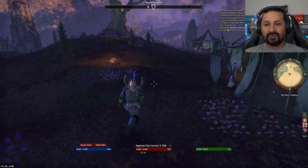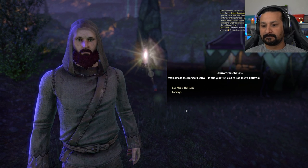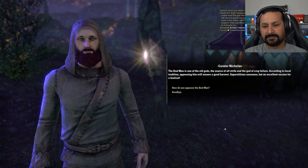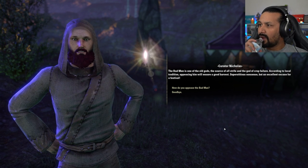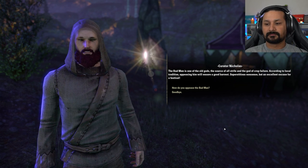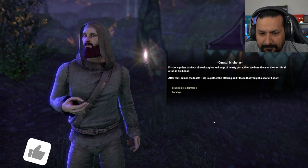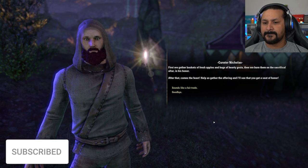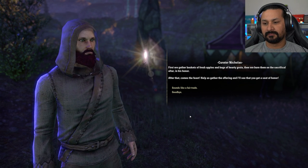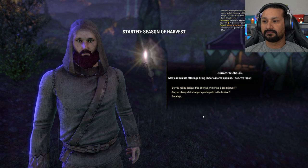Let's talk to Curator Nicholas. Welcome to the Harvest Festival! He explains that the Bad Man is one of the old gods — the source of all strife and the god of crop failure according to local tradition. Appeasing him ensures a good harvest, which Nicholas calls superstitious nonsense but an excellent excuse for a festival. To appease the Bad Man, we gather baskets of fresh apples and bags of hearty grain, then burn them on the sacrificial altar. After that comes the feast.